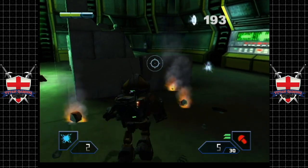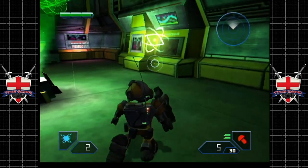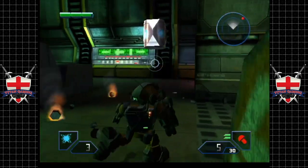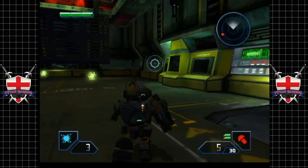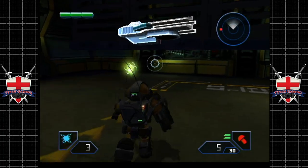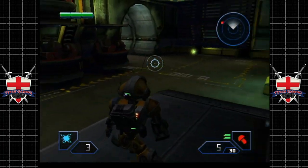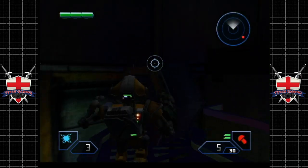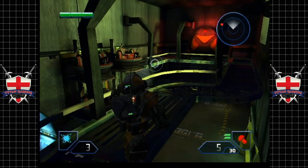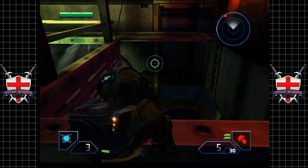You are trashed, sir. Alright, let's grab some more health. There's loads of things in here to destroy — monitors and shit like that — but there's no real point, you don't get anything. Now we can have a little poke around up here. There's lots of destroyed gun turrets. There is something to pick up in one of these destroyed turrets.